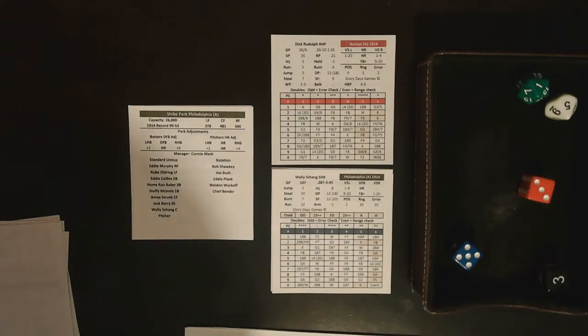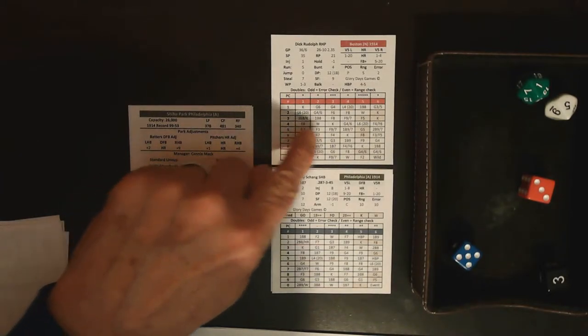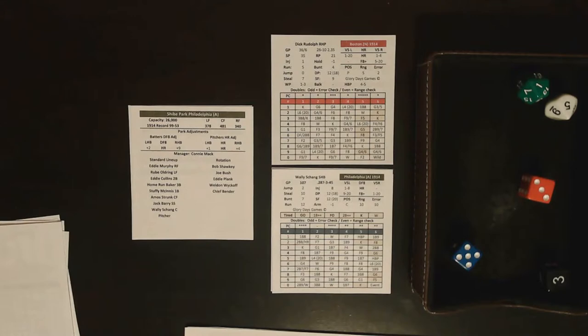Wally Shang bats: a three and a five gives three stars for the pitcher and two stars for Shang, so it comes off Rudolph's card. A three and five result is a fly ball — Shang is a switch hitter so he bats as a lefty — fly out to right field, two down.